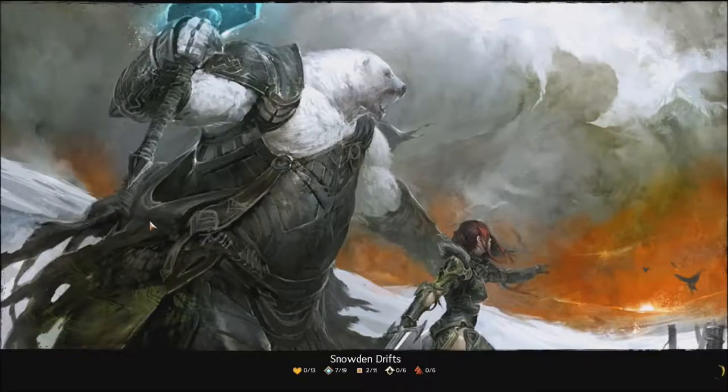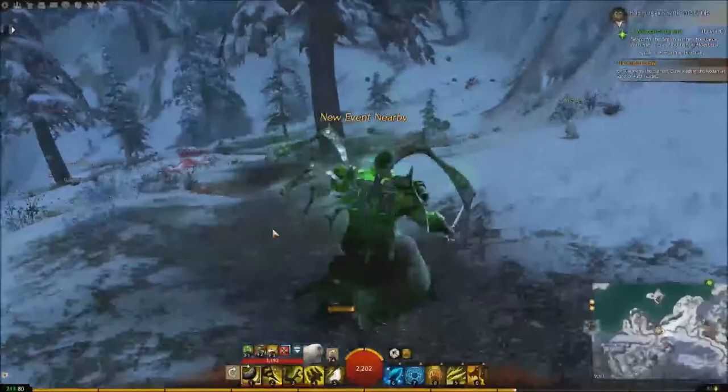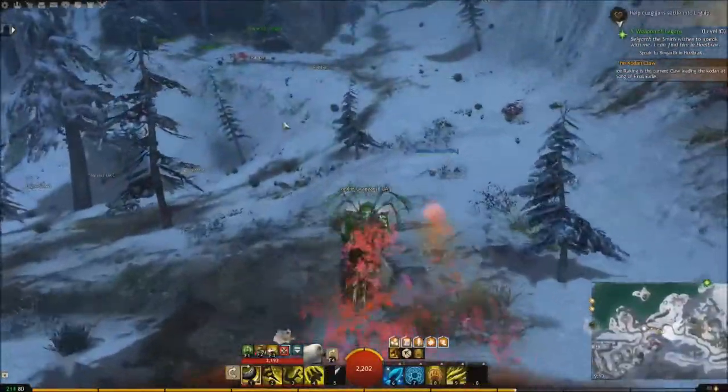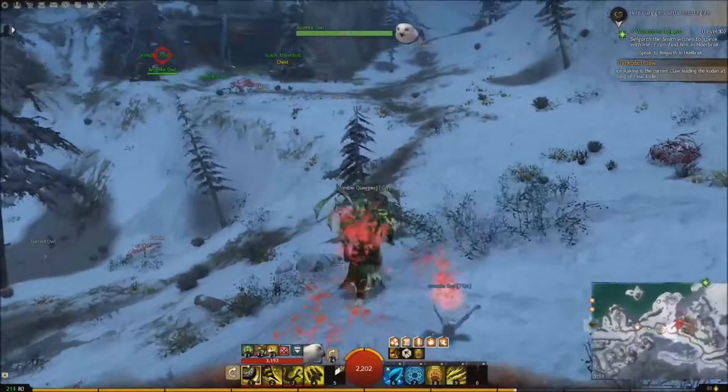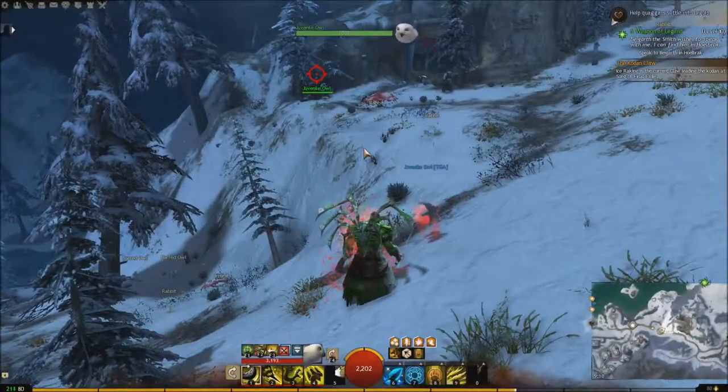Let's go over to Song of Final Exile and the Exile Waypoint. We're still in Snowden Drifts and we're just going to run towards east. See this kind of ramp where it kind of rises? They're just chilling on the top — one, two. They're in the same general kind of area, so that's quite easy.